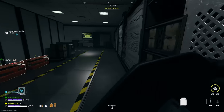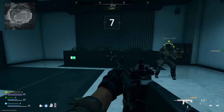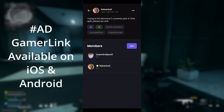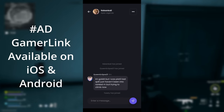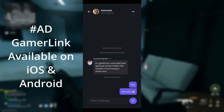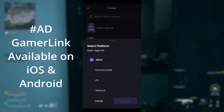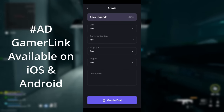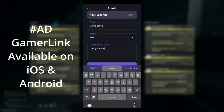First of all, you're definitely going to need a team for this. If you don't have a squad ready to go or friends into DMZ, consider using the sponsor of today's video, GamerLink. It's a free app you can download on iOS and Android, supports over 350 games, and you can use it to find other people interested in playing DMZ. You can set up a post with your platform details, whether you want to use a microphone, and find people to help you get the rewards in Building 21.